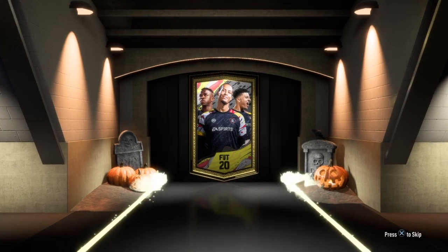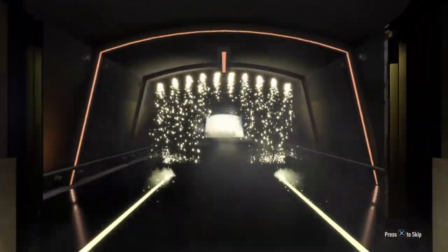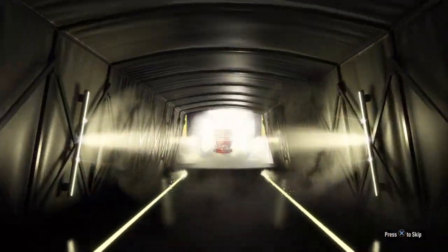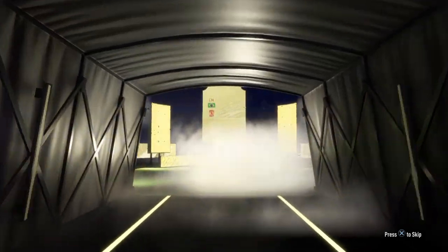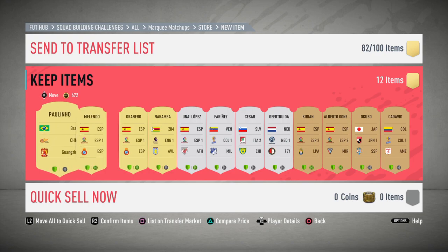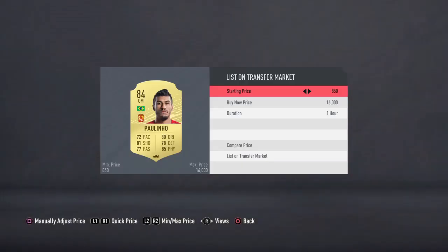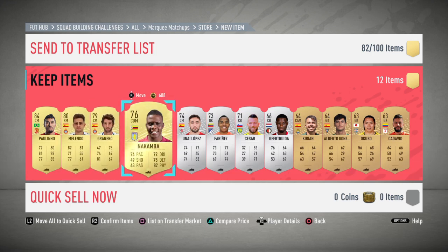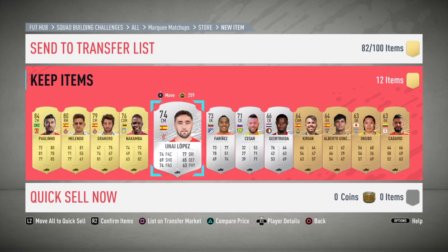So we've got four rare golds in this pack. I'm going to pray for something good — it never happens, but we can wish anyway. It's not going to be a walkout, and I'm quite happy with that because this isn't a brilliant pack. It's going to be someone who's actually worth a bit — Paulinho. I can sell him for a little bit, or I might hold on to him, put him in an SBC, because prices are up for that league and CSL due to SBC. It's a lovely perfect link there — a marvellous Nakambra, hold on to him. Una Lopez — yeah, I'm happy with that pack.